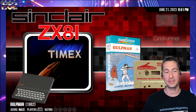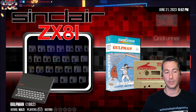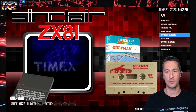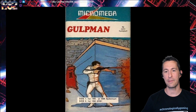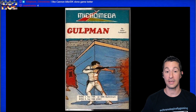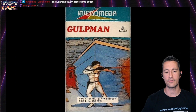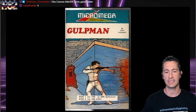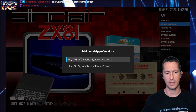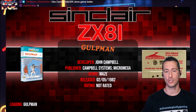Right after Gridrunner, let's see what our next game is. From one to another — let's go on the ZX81 and check out Gulp Man. The poorly titled Gulp Man — the superhero no one ever wanted. Let's take a look at the box for Gulp Man. This is by Micro Mega, programmed by John Campbell. We got the same box for both the ZX Spectrum and the ZX81 versions. We're going to be checking out the ZX81 first. Let's pop in and play Gulp Man, beginning of May 1982 by John Campbell.